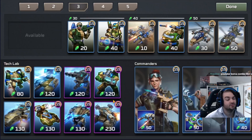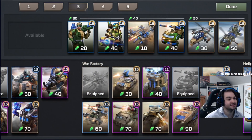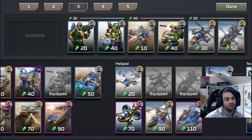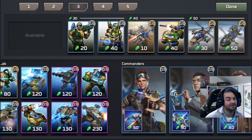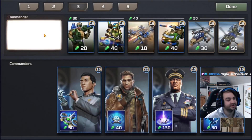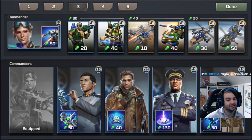Now we're going to look at Commanders. With MLRS and Predator, you basically have to play Jackson. With Orca and Mohawk, you don't have to at all — you could play almost any Commander: Jackson, Solomon, McNeil, even Liang. I'm going to go with Strongarm, just because I want to try Strongarm out a little bit. I might do a game of Strongarm and a game of Liang and see how that goes.